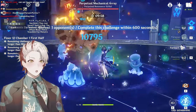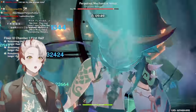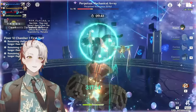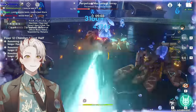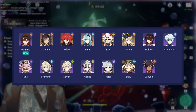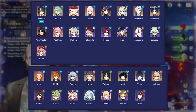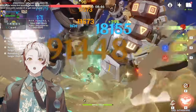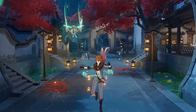Playstyle. Xianyun essentially allows any character that can deal plunge damage to become a decent on-field carry. Some characters have stronger plunge multipliers, some have built-in infusion, you can infuse characters with pyro via C6 Bennett, etc. For weapon categories: claymores have the highest plunge multiplier but the slowest attack speed. Polearm and sword weapons both have a medium plunge multiplier, and bow and catalyst weapons have the low plunge multiplier. Claymores, polearms, and swords can be infused by C6 Bennett or have their own infusion depending on the character. Catalysts are innately elemental, and bows can't really be C6 Bennett-infused — and Tartaglia, who has a hydro infusion, still can't plunge attack even with Xianyun.